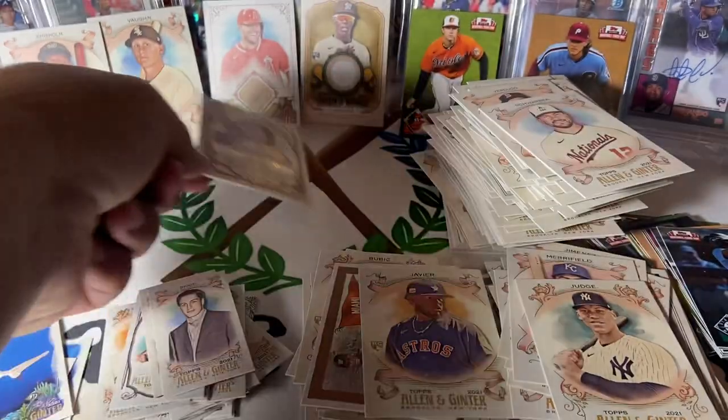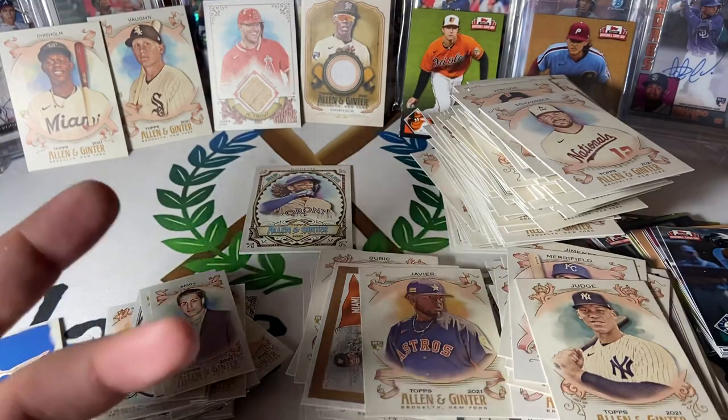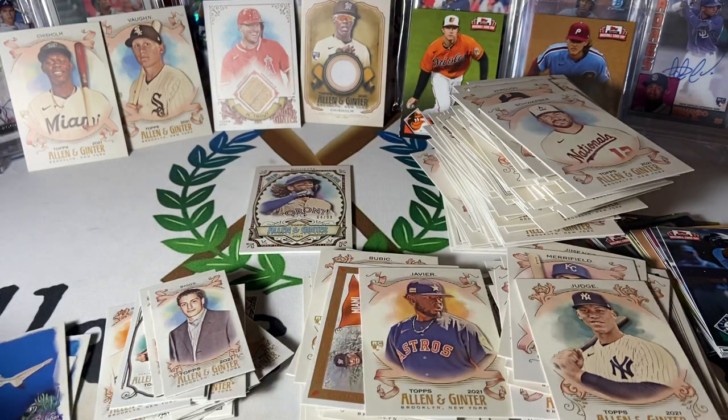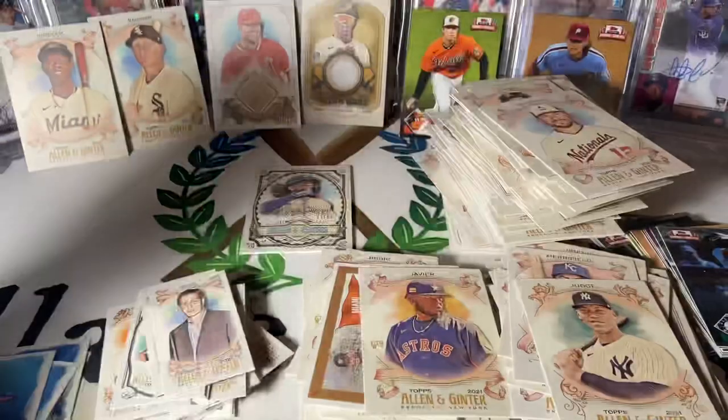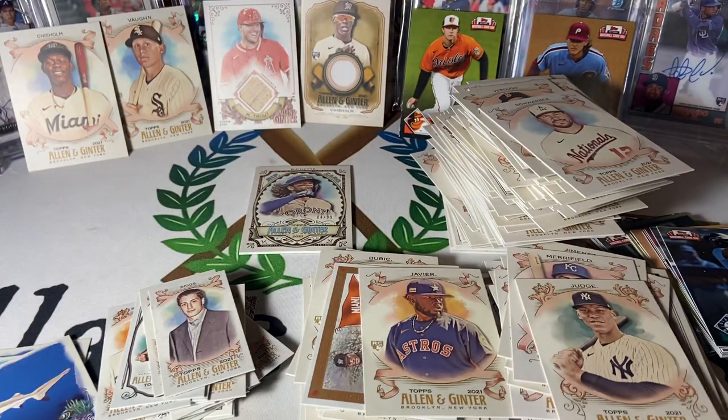Pretty good box. We got a Jazz Chisholm Rookie Patch, we got a Mike Trout Relic, got a lot of really good rookies, and we got a Black Tip Shark. I mean, what more do you need? Alright guys, this is Coach with Village Breaks — you guys take care and we'll catch you next time.